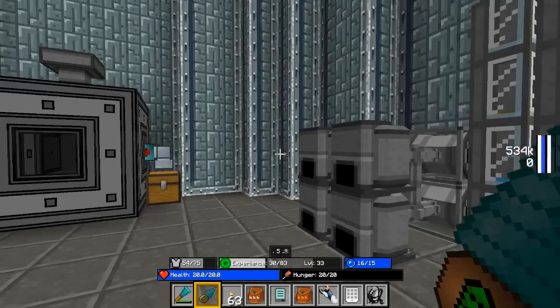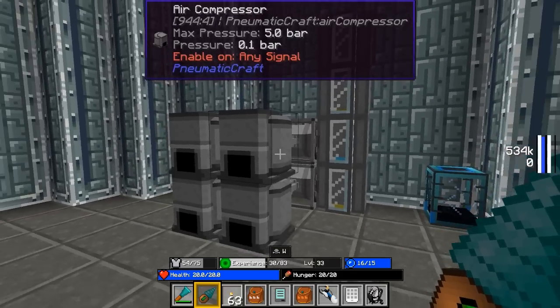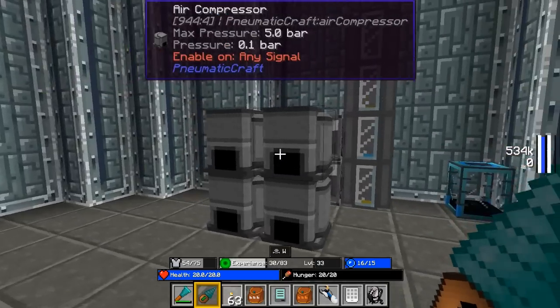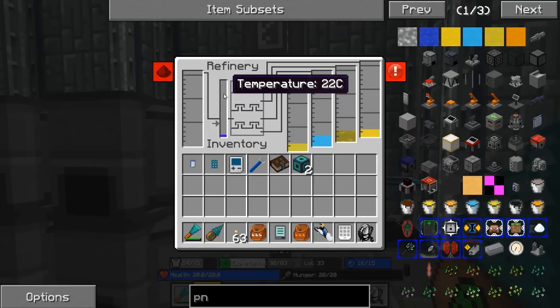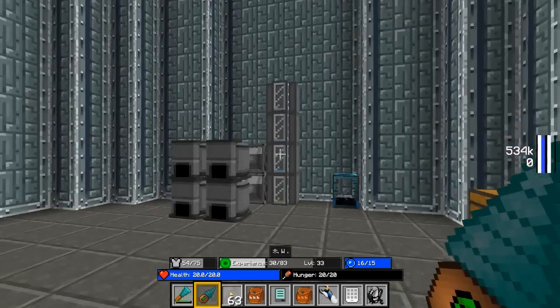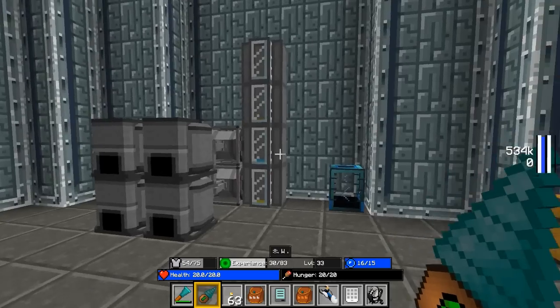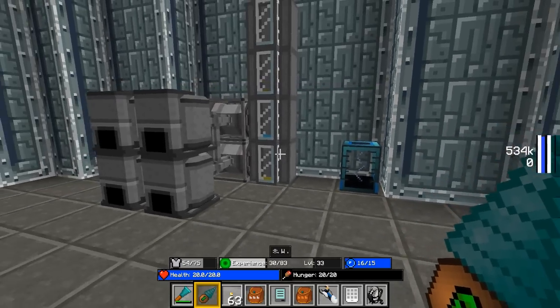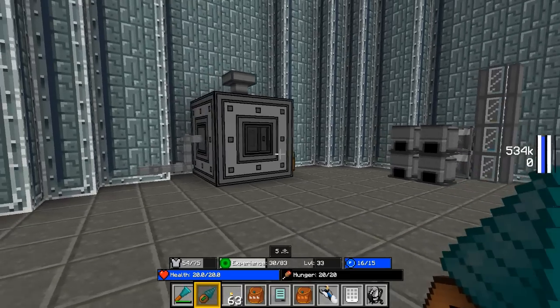We're going to mess around with some more of this today. Since the last episode, I went ahead and taken all of the fuel out because this thing was getting kind of hot without any oil inside to process. I was afraid it might go boom, so I pulled out all the fuel and let it cool off. Now we need to start worrying about extracting some of these liquids.